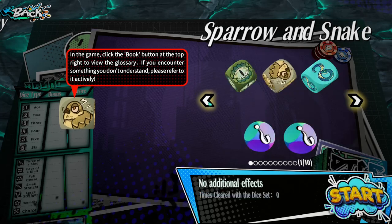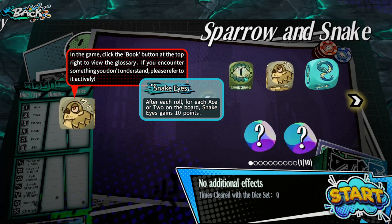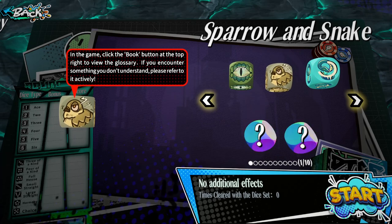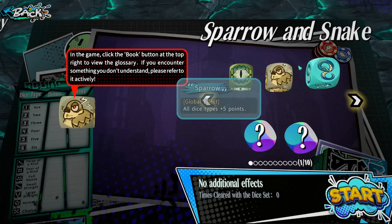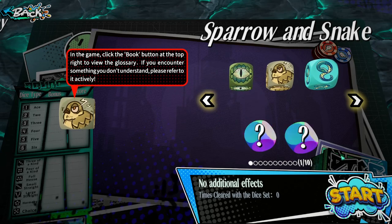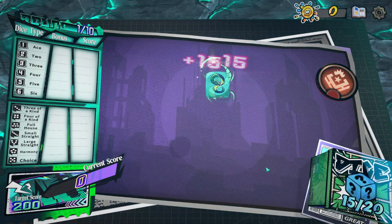I'm choosing a deck — sparrow and snake. This comes with snake eyes, which gives extra points for every one or two after a roll. The sparrow gives all dice types plus five points. The snake gives small straights plus 15 points, and achieving a small straight grants all dice types plus 25 points. So there's a bit of scaling if I aim for certain roll types. I'm not sure what the other options mean — maybe they're just not unlocked yet. Let's get started anyway.